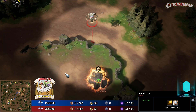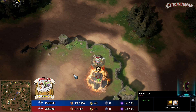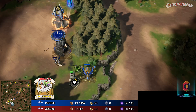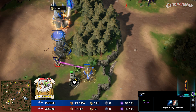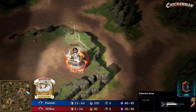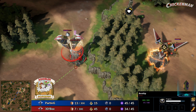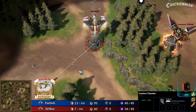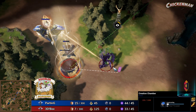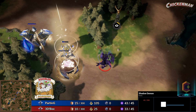Creation chamber going down in the natural for Parting. Looks like opening up very similarly so far to how he did in the previous series. B going for a third collection array. Are we going to see the three-collection-array all-in? We have learned it is a build that you can do. Another morph core heading back into the natural for B.